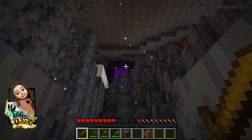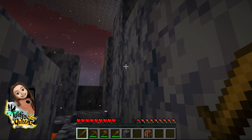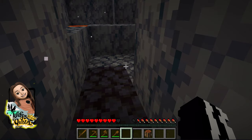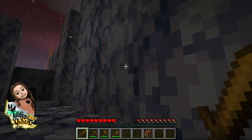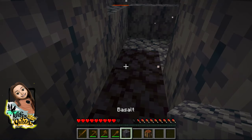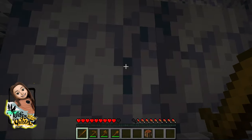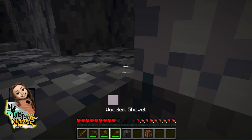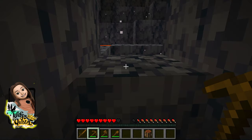I think it's a magma cube and I'm afraid it's gonna jump on my head. I'm gonna place this back — make a little home here. I'm literally terrified for my life right now. Don't come near me, I said!